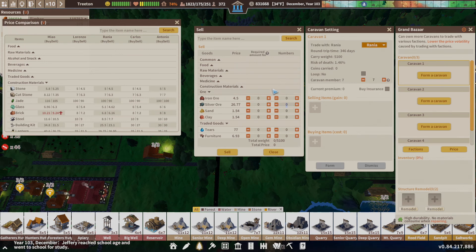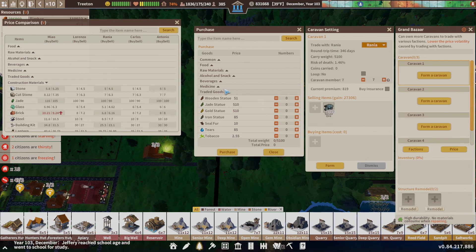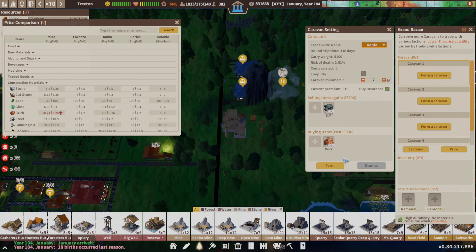And for this one, it's 1,020. So we'll sell that, close, buy brick — we'll buy brick as soon as I can find it. There we go. So 1,020 of this. We'll purchase that, close that, and rinse and repeat.